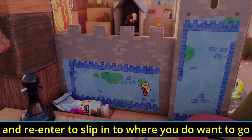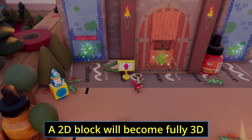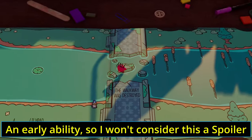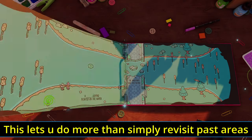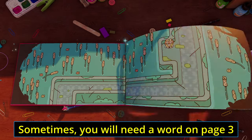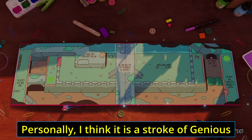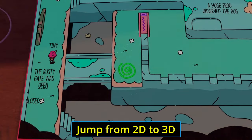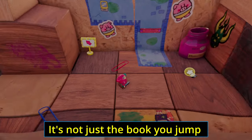It almost feels like you're cheating as you jump out of the book and re-enter where you want to go. Not only that, but the game even lets you take items with you — a 2D block will become fully 3D if you take it outside. You can even take words with you. An early ability — so I won't consider this a spoiler — is the ability to flip through the pages of the book. This lets you do more than simply revisit past areas; sometimes you'll need a word from page three to use on page six to completely change things.